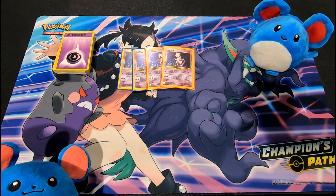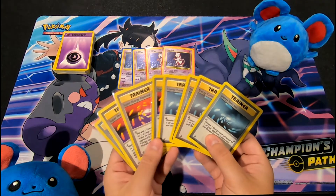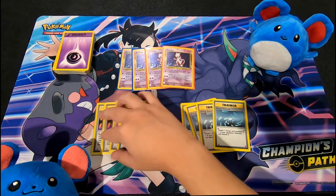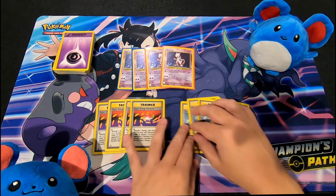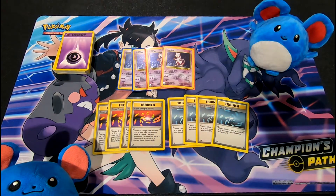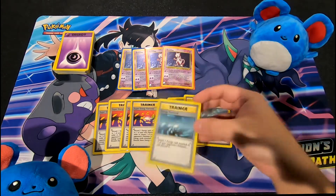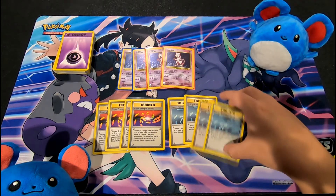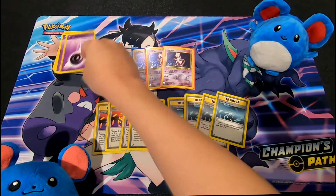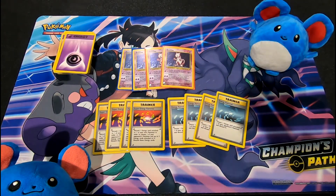Mostly because of a very simple reason: energy removal and super energy removal. I've mentioned before that everyone ran these cards in their deck. So even if your opponent drew half their deck and you finally get a Mewtwo and throw it down, they're just going to energy removal any energy cards you put on it. Even if you go first, every turn after that they'll just keep energy removing all your energy cards, so Mewtwo will never be able to pull off its Barrier and you're unlikely to make any kind of comeback.